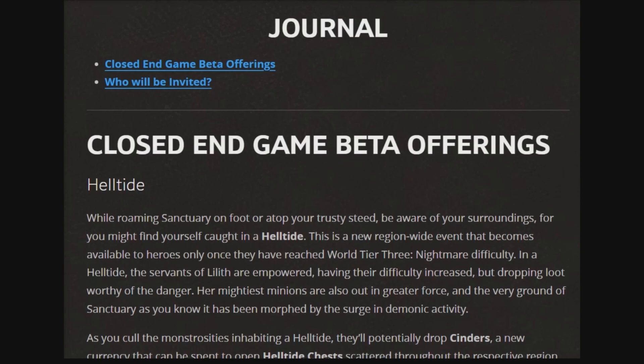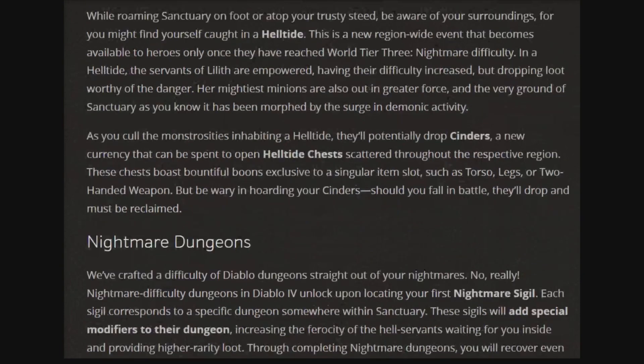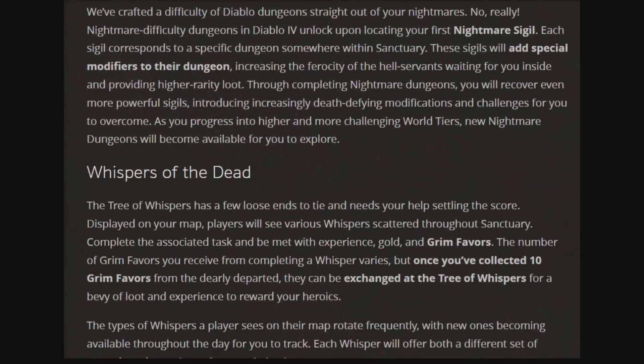First off, we have Hiltai — a new awesome wide-range event that will have you facing off against hordes of demons. Cut them down and you can get yourself some nice cinder that you can then take to a vendor and get a Hiltai chest that will eventually get you some nice loot. Also, Nightmare Dungeons is coming, which will unlock upon you collecting your first Nightmare Sigil. After you get that, you'll have some special modifiers applied to a dungeon, and after you complete it, you're going to get some more amazing loot.